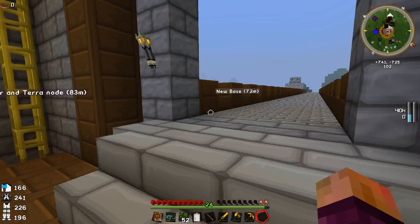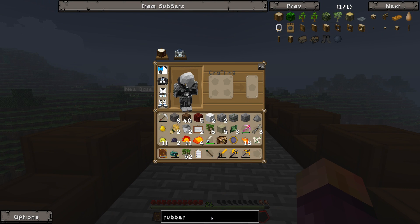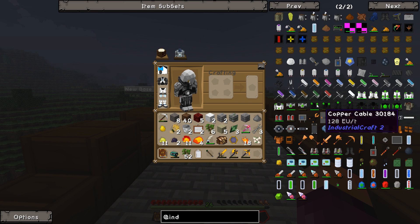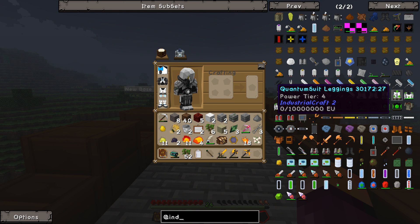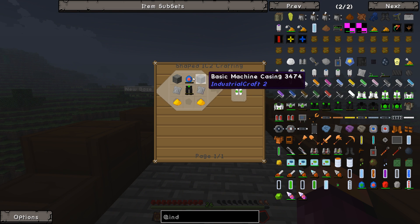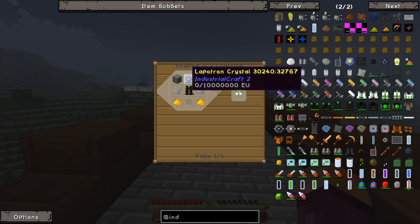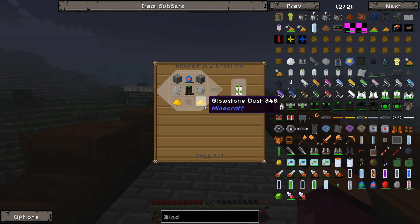At the end of last episode I decided I want to go and get some IC2 armor. If we look at Industrial Craft 2, we can see the quantum suit armor, which requires a nano suit version of each piece, lapatron crystals, some advanced machine frames, and things like that.